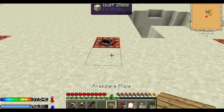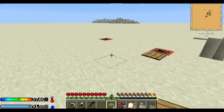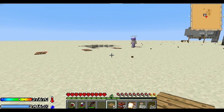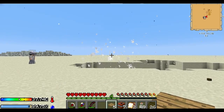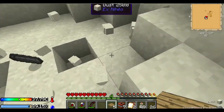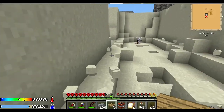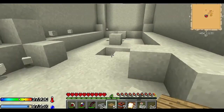You ready to run the gauntlet? We just need one. 64 iron in. How many did you get? 27. I got 24. How many did you put in? A stack - 64. Not a great ratio. This is a good way to get dust - or not a good way to get dust.